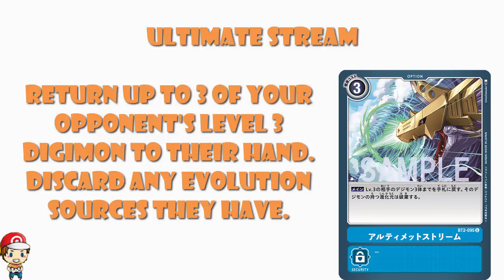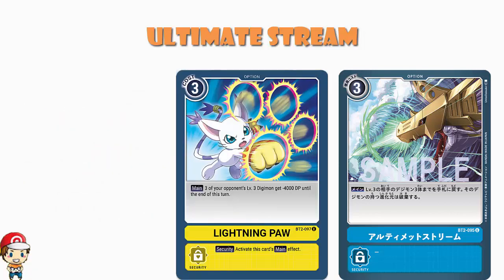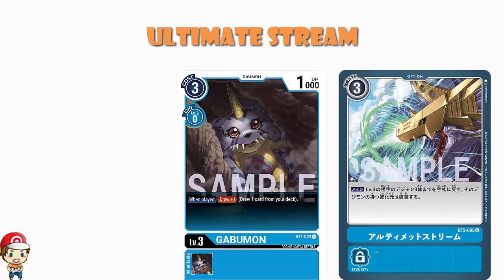It's not the only counter to swarm we've seen in Ultimate Power. One of the earlier cards we had a look at from the set was the yellow option card Lightning Ball, which as a free cost card gives three of your opponent's level three Digimon minus 4,000 power until the end of turn — a link to that video is in the description. That will just destroy or delete three level three Digimon. This doesn't delete them — it puts them into your opponent's hand. Sometimes that's going to be a very bad thing. Take something like Gabumon, for instance — when you play it, you draw a card, and it's played because you want to play it from hand because it's awesome. Putting that into your opponent's hand is arguably not the cleverest move. However, that's the rare exception.